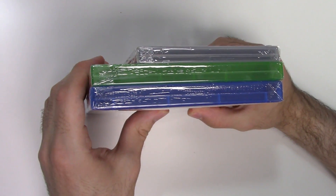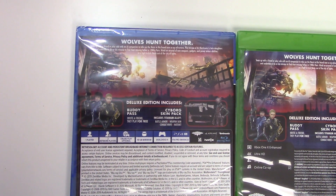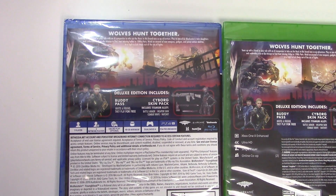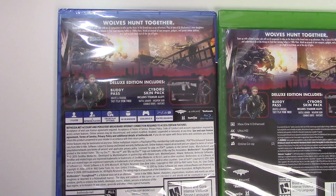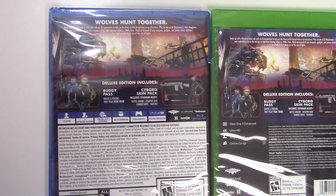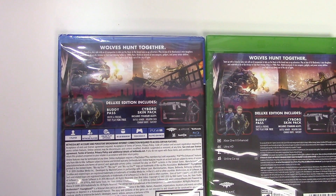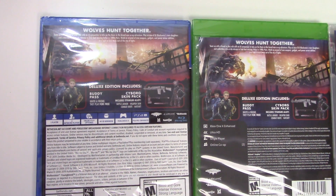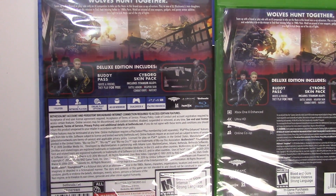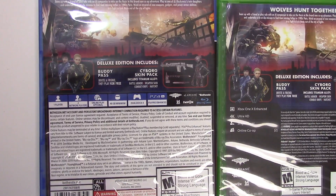From the tops we can tell that all three of these are Y-fold copies. Now onto the backs — it says 'wolves hunt together, team up with a friend or play with an AI companion to take on the Nazis.' There's a brand new co-op adventure. Play as one of BJ Blazkowicz's twin daughters and undertake a do-or-die mission to find their missing father in 1980s Paris. Wield an arsenal of new weapons, gadgets, and power armor abilities in a fight to kick Nazis out of the city.